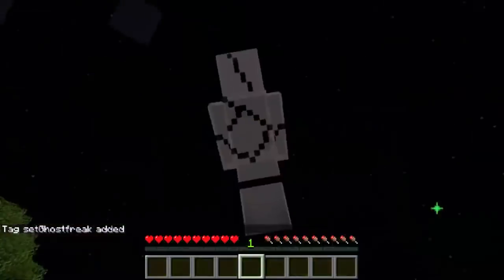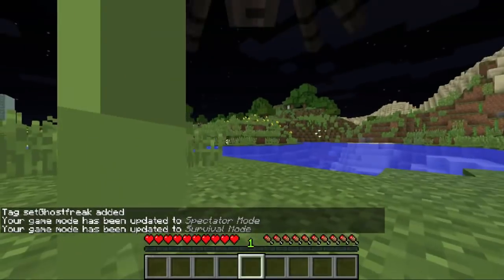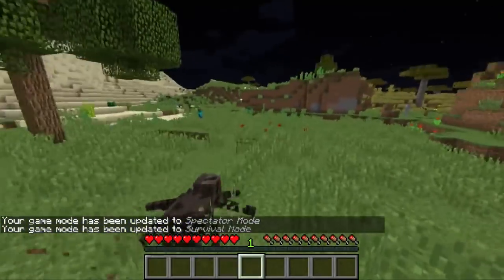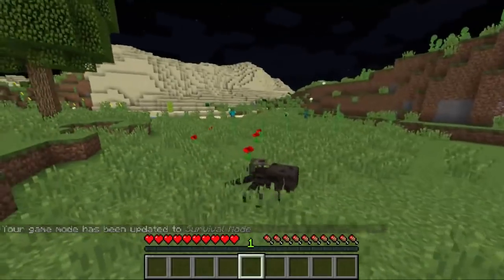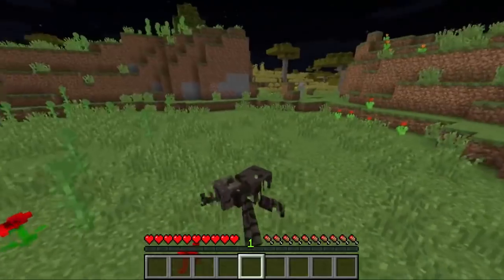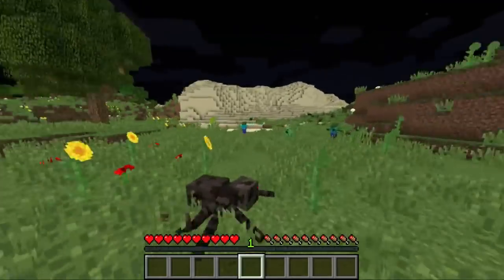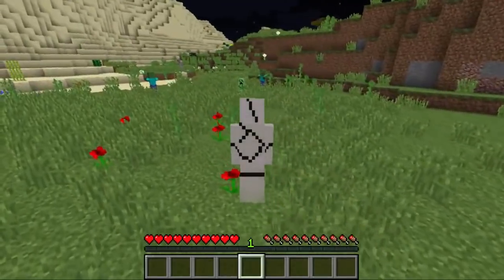Let's try possessing this spider. It gets a little finicky because it was giving the spider wither while passing through it, but while I possess a spider I'll actually get Speed 2. You will get the powers of mobs you possess. To stop possessing a mob, you can just look down — same thing if you want to leave spectator mode early, you can just look straight down.